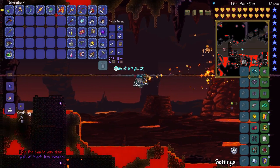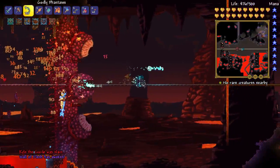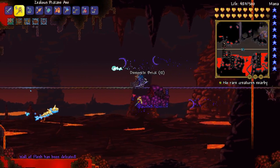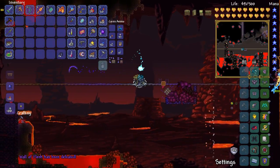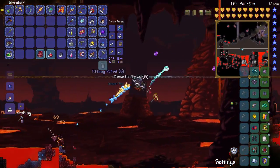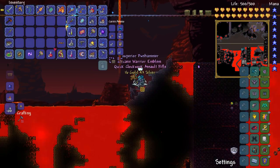Which way is the Wall of Flesh coming from? This way. Let's do that and then annihilate it, because it's easy enough. I didn't mean to break that — please put that back. Got our treasure bag. Anything cool? Not really.